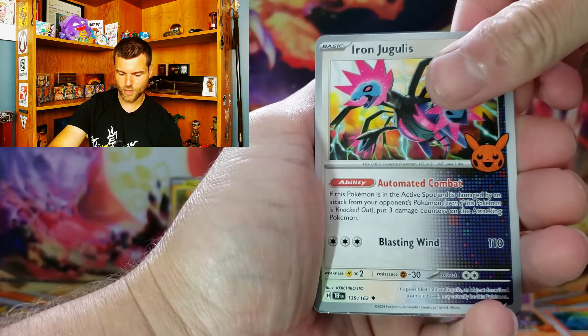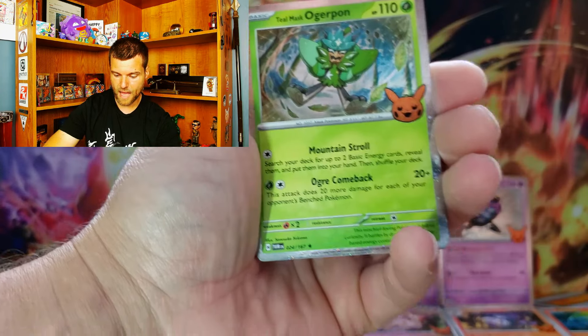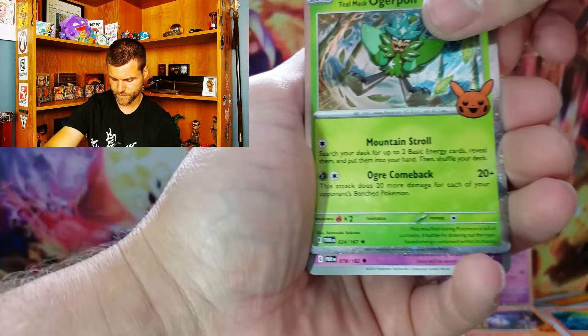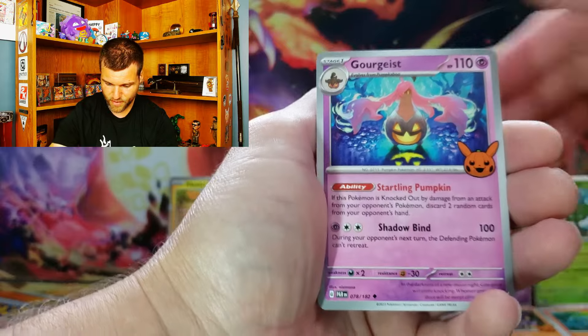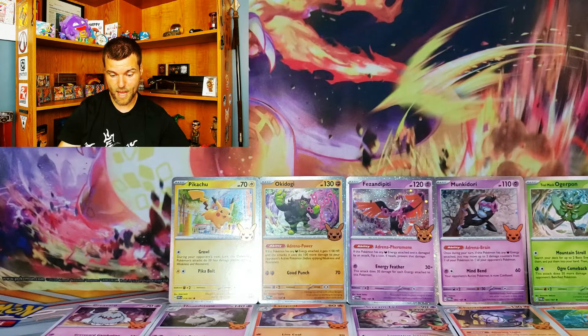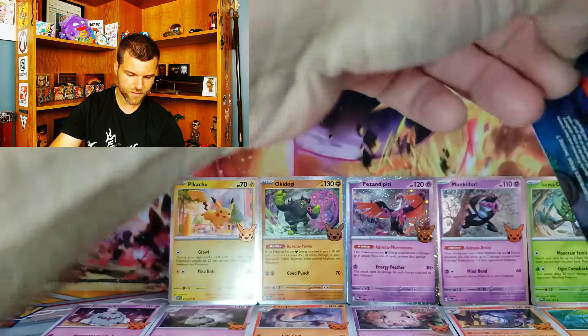Iron Jugulis. Teal Mask Ogerpon — still no duplicate there. And Gholdengo. Wow, nothing repeated. So far we are doing absolutely amazing, I have to say. We've got five cards out of ten already for the holos.